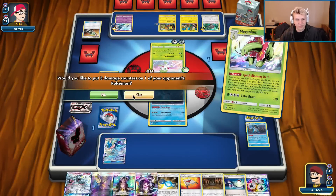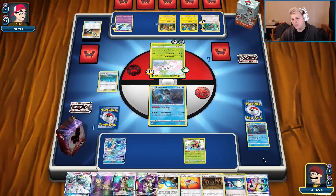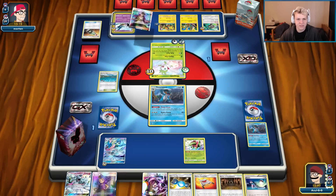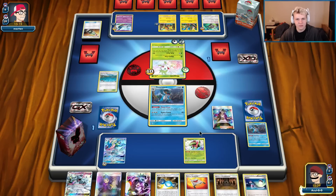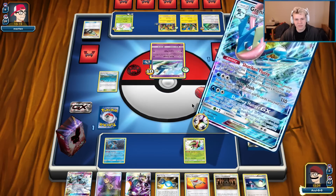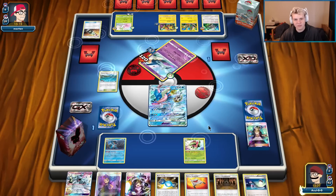With the Lusamine loop you just have endless Acerolas — you just keep keeping the damage out of play. Take out this Latios — he was a pain for us this game. Ace Slash, shuffle back into the deck, and that's it folks — we took out the spread deck.